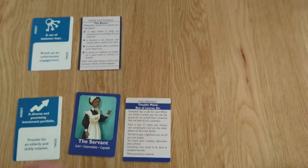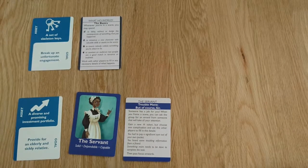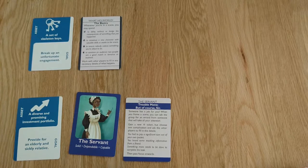You can flip it over to be your Trouble Move card. During the game, you'll be able to activate this to make your life more difficult, but also give you bonuses.